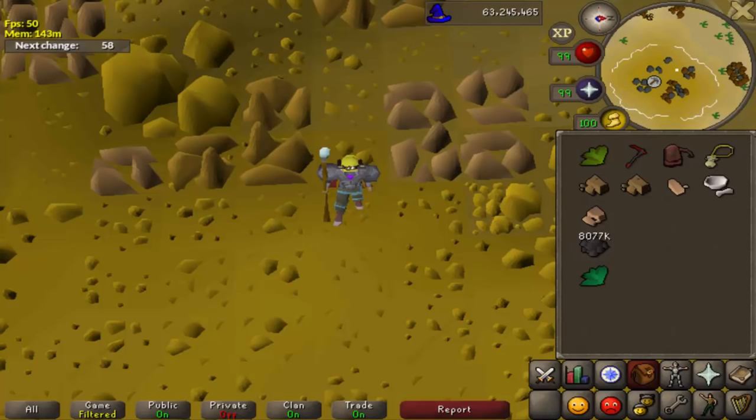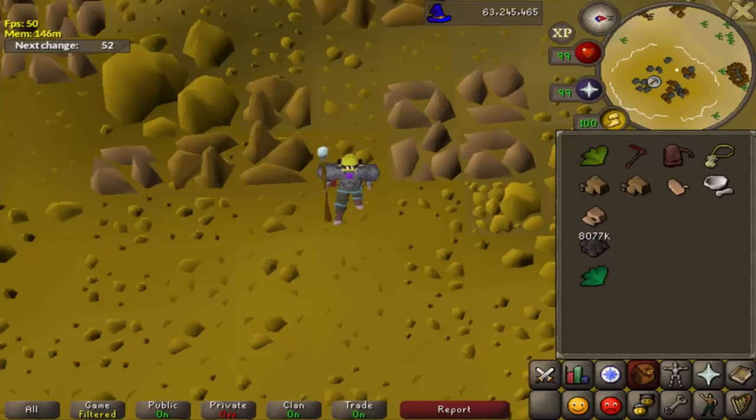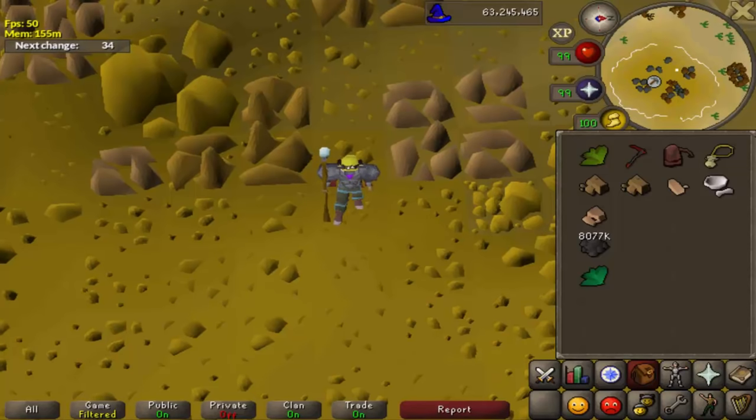From successfully mining a rock and clicking to a rock adjacent to a different tile, it will take 5 ticks until you get your first attempt at getting an ore from that rock. It's worth noting that moving 2 tiles takes the same amount of time as moving 1 tile, since you move 2 tiles per tick while running and 1 tile per tick while walking, and if you only move 1 tile, you will walk. Tick manipulation, when used for mining, is used to shorten the movement time between rocks down to 3 ticks. This can be accomplished by starting a 3-tick action cycle, such as creating an herb tar, just as you finish mining a rock and are about to move to a rock adjacent to a different tile, and then moving to that rock.